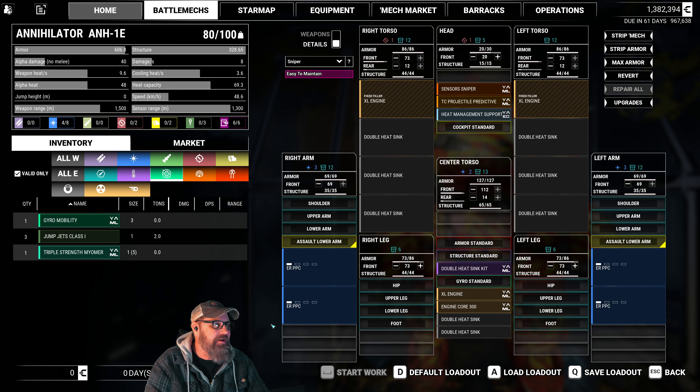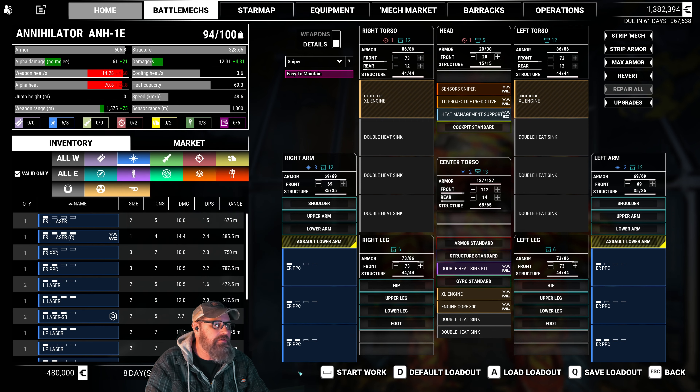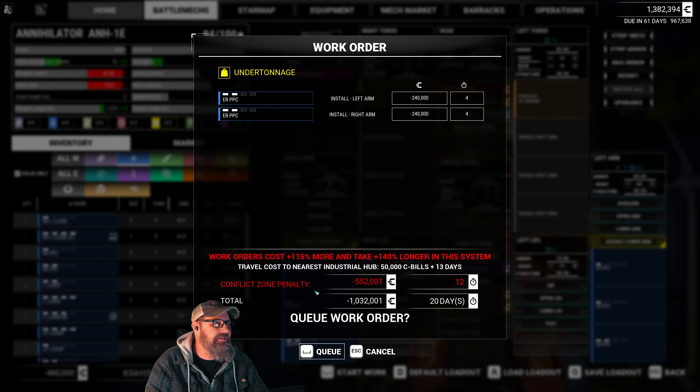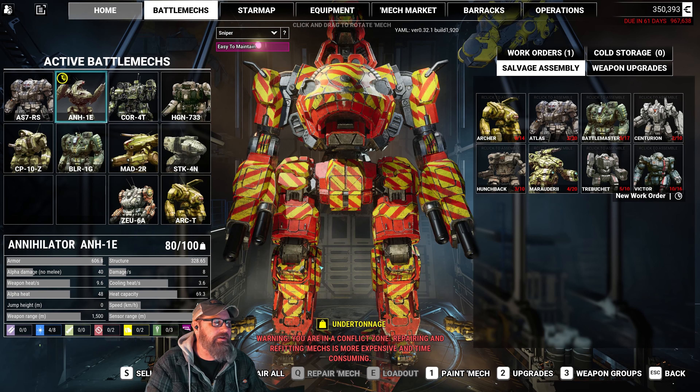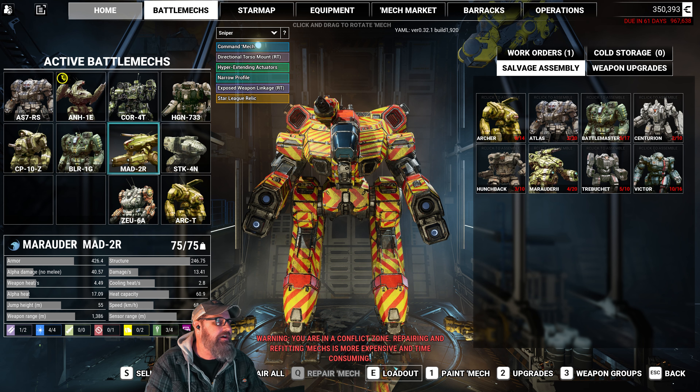Let's revert. For now, let's just put our ERPPCs on — one, two — start work. That's gonna cost us enough, but we'll play with that later. So that's done. The Marauder, the 2R, this is our Star League Relic. You can see we have it done as well.